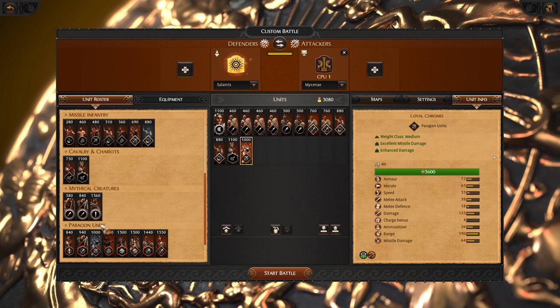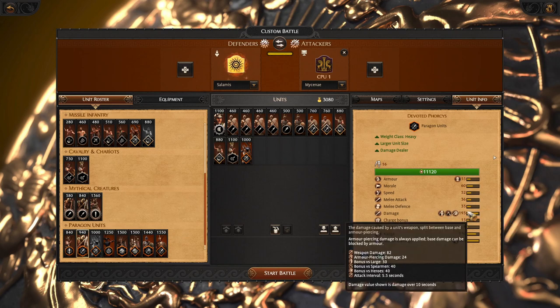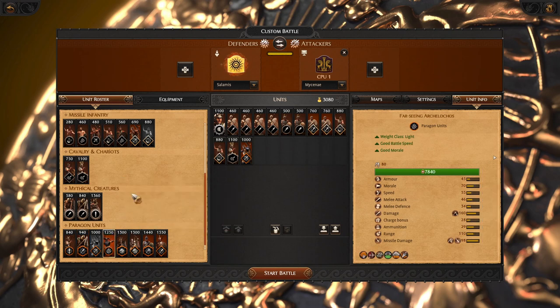There are many options to choose from for paragons. Dutiful Aphareus is very good and mobile — you will have a lot of fun and success with it, and it is very strong against many different things. Or you can bring improved giants; they are just like giants but much stronger and very good against spears and heroes. Then there are the harpies, or their better version with perfect vigor.